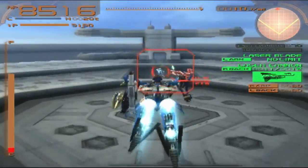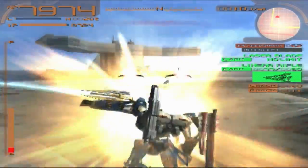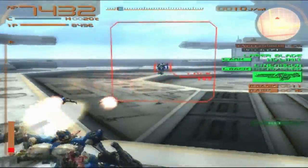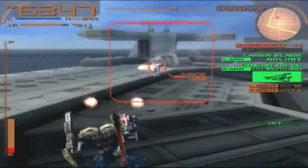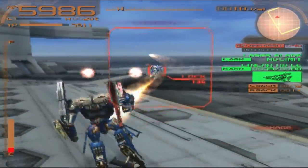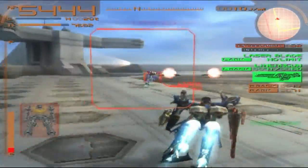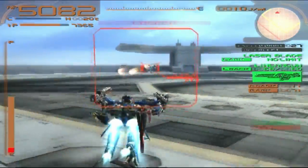Enemy ACs will do things that might confuse you, like firing their special back-mounted weapons while moving despite using humanoid legs, or having way more energy or cooling than they should. This is a feature introduced in the PS1 games called Human Plus, which was originally a cheat and was later turned into an optional part called OP Intensify in later games. This cheat was removed starting from Nexus; however, enemy boss ACs still use this feature, which makes them all the more deadly.